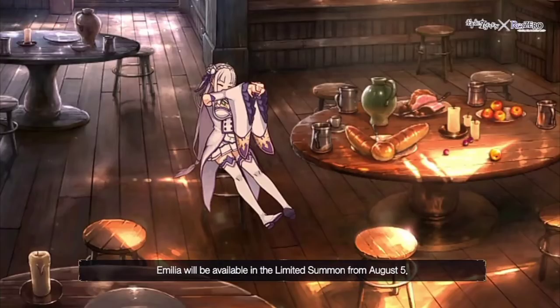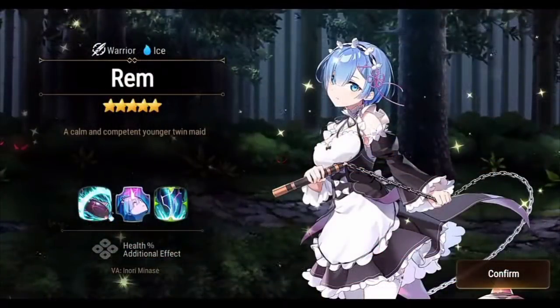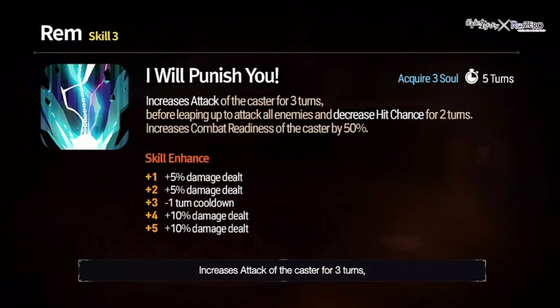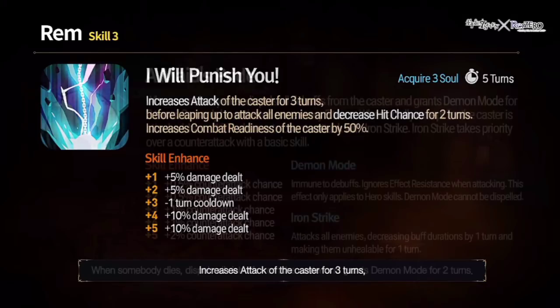Now for Rem, Ice Warrior — her kit looks quite interesting. Very high health and defense, attack very high — man, 1200. Memory imprint gives health for the team or crit chance for herself. Skill 3: attack buff for herself for three turns on a four-turn cooldown, attacks all enemies, decrease hit chance debuff for two turns, and combat readiness increase for herself by 50%. This is insane.